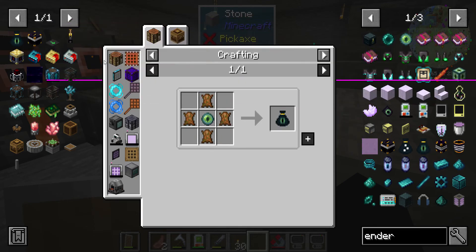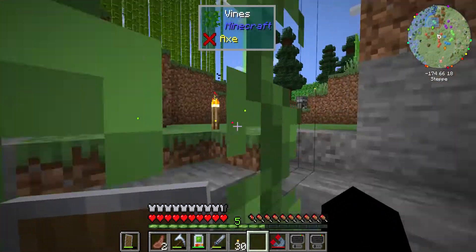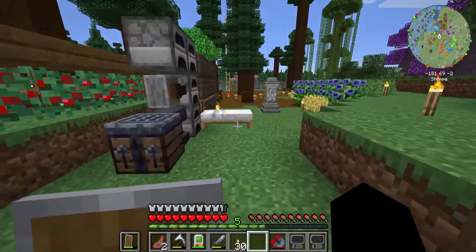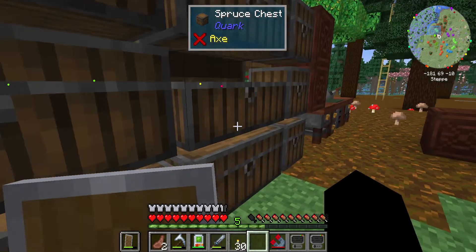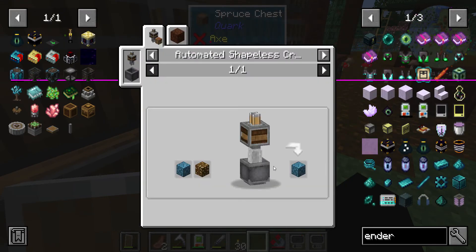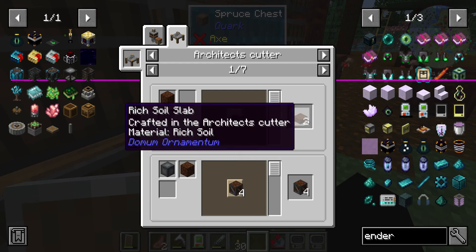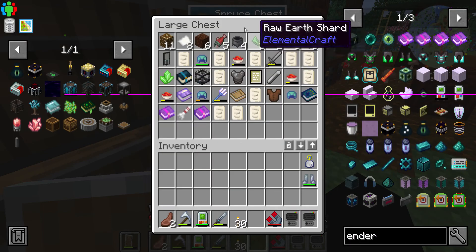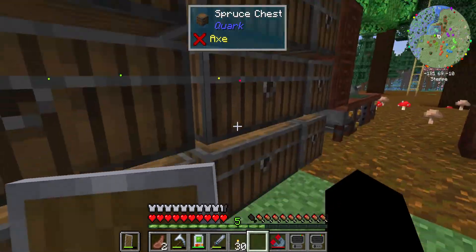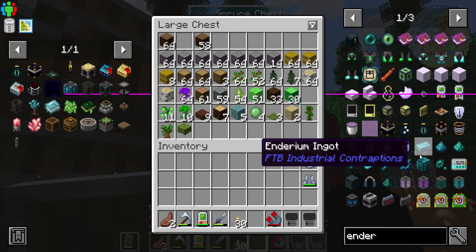We need at least four, let's say half a dozen ender pearls at least. I know you do get the extra little pieces too when you get a drop usually. I'm not seeing anything right now. I did get this organic compost — let's see what we can use that for, usually you do it like rich soil. So ender pearls — I don't know if there's any other way to get them.